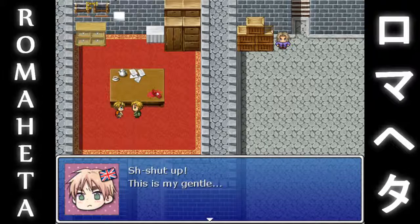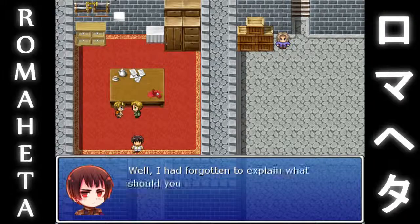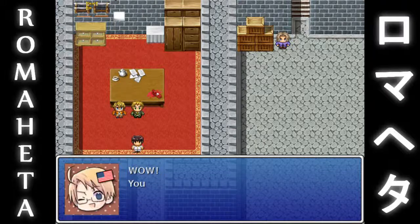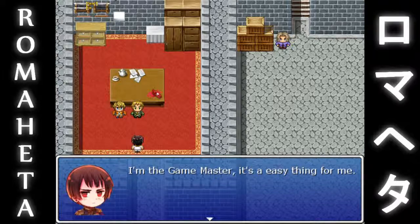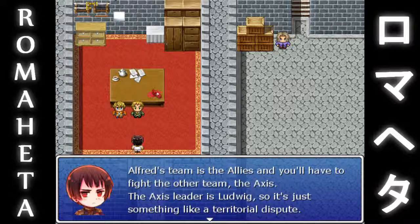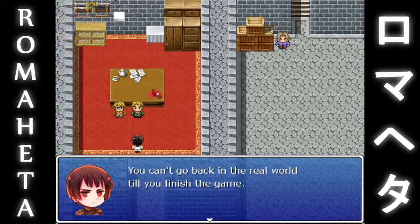Shut up! That aside, what should I do in this game? Don't worry about the glitch. I forgot to explain what you should do, I'm so sorry. Kiku? Wow, you can do that? Since when? I'm the game master, it's an easy thing for me. I'm here to show you the purpose of this game — it's really simple. Alfred's team is the Allies and you have to fight the other team, the Axis. The Axis leader is Ludwig, so it's just something like a territorial dispute. By the way, you can't go back to the real world till you finish the game.